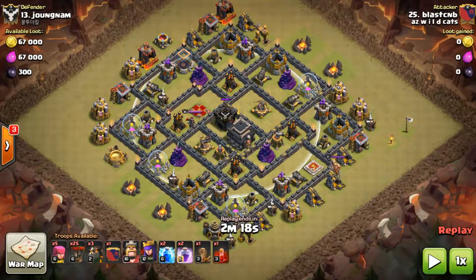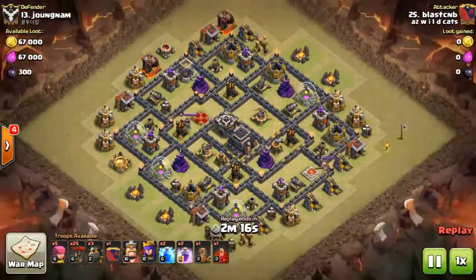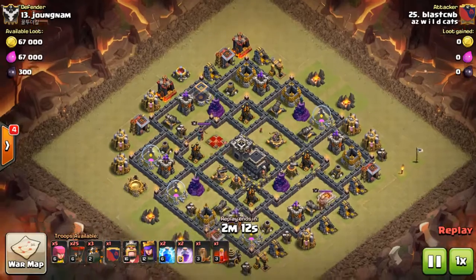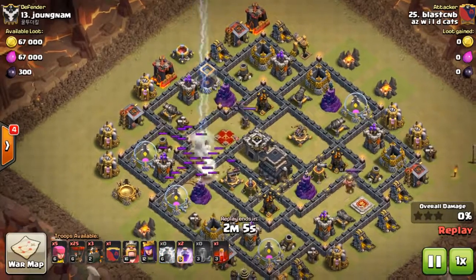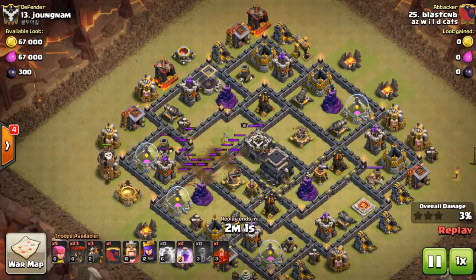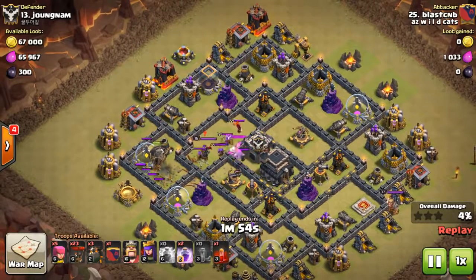I decided to blast out this side so I could rage my pups on the queen and throw the skeleton spell there. I put my earthquake down where I'm gonna get a bunch of buildings — hitting every defense around that air defense. Then I throw some loons in to pull the CC. Job done.